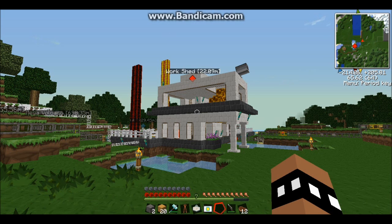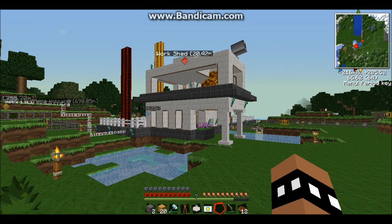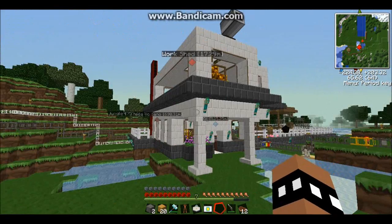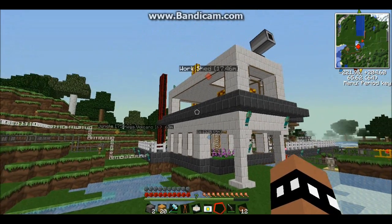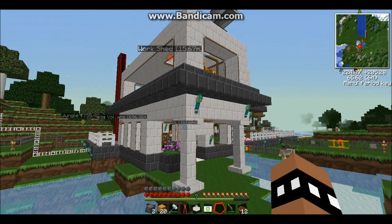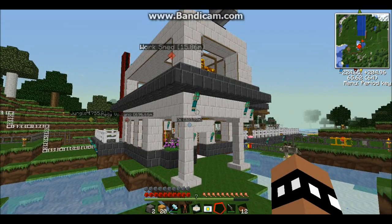First, obviously you can see looking at my house that I completely changed it from what it looked like before. Now it's marble brick and basalt brick. It used to be birch wood planks and cobblestone. I replaced the birch wood planks with marble and the cobblestone with basalt brick, as well as replacing the regular torches with interdiction torches, which we'll get to in a second.